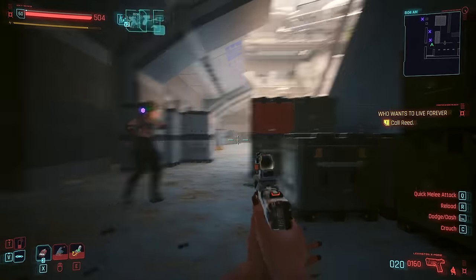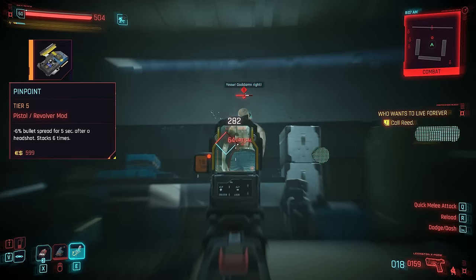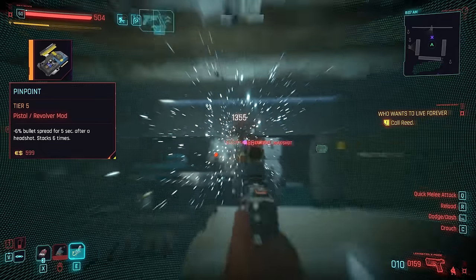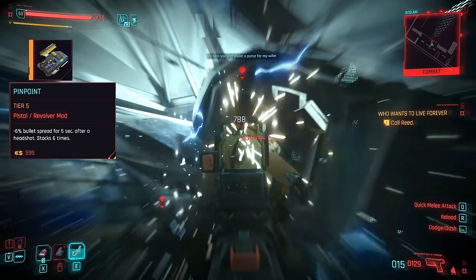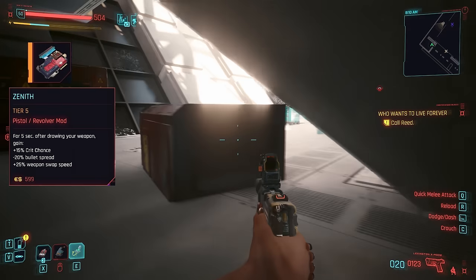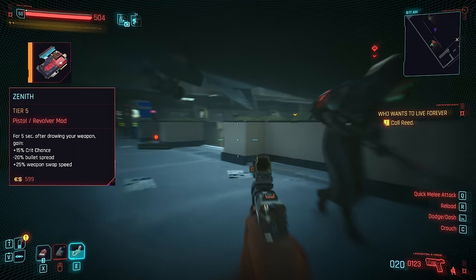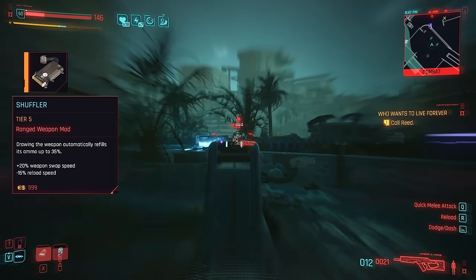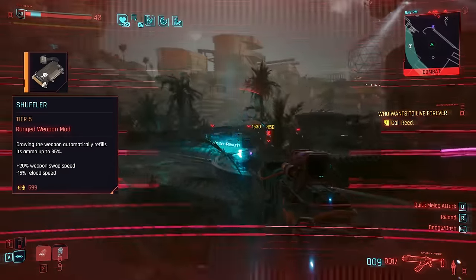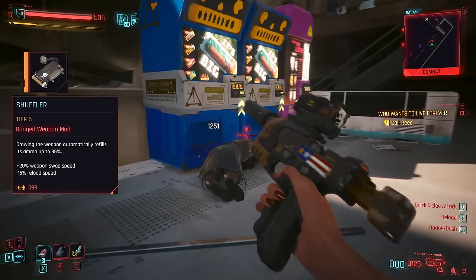It isn't quite quick or powerful enough to take out skull enemies by itself, but it does pair very nicely with each of the three pistol-specific mods. Firstly, Pinpoint — quite possibly the best one for this build — reduces spread by up to 36% after landing a string of consecutive headshots, something you'll actually get more with this gun than with a stronger pistol that's going to take enemies out in one. Zenith also works decently if you're the type to swap around weapons a lot, granting bonus crit chance, swap speed, and reduced weapon spread for the first five seconds of drawing a weapon.